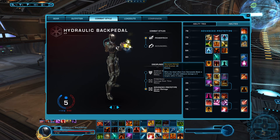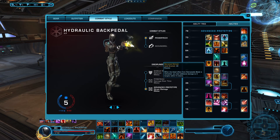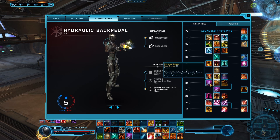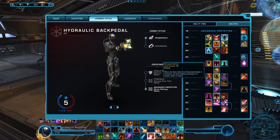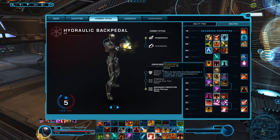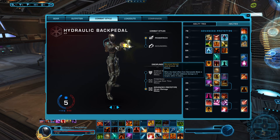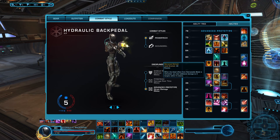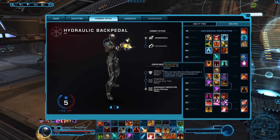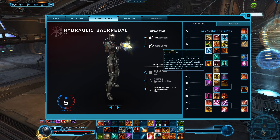This next one is interesting — it actually does work. I just feel like AP is not really designed around AOE, so it feels kind of redundant unless you're specifically getting into a cleave match. Most of the time as AP, you're probably killing off stragglers rather than actually cleaving, because cleave usually doesn't last that long anymore.